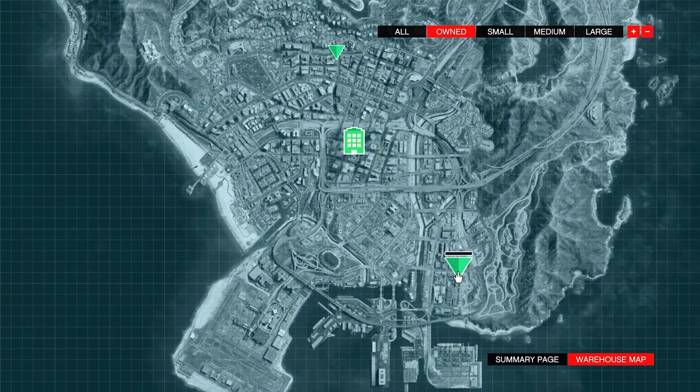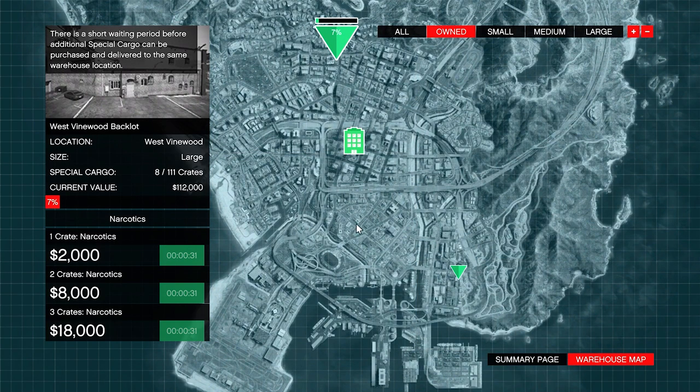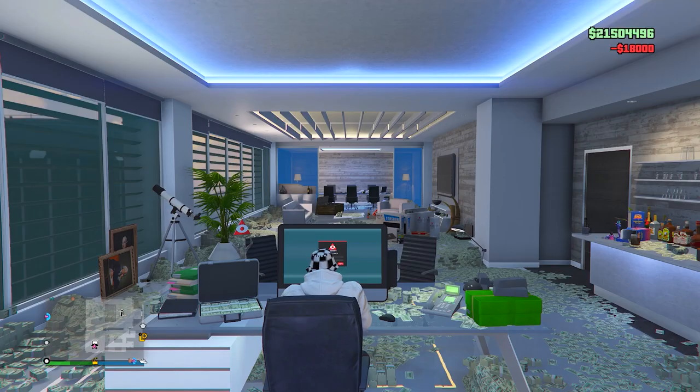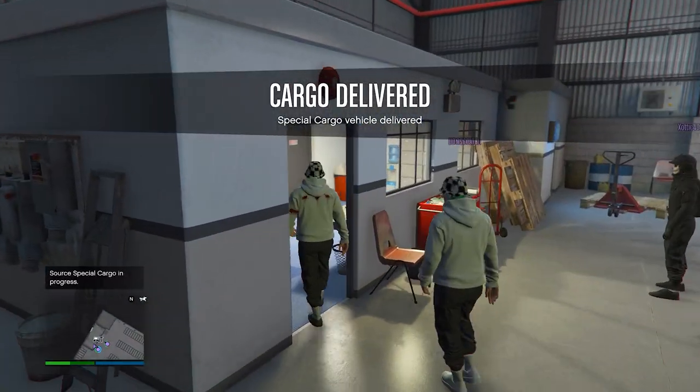When you've delivered cargo and plan on getting more, you may notice a cooldown on your warehouse. There are two ways to solve this: the first is simply waiting for the cooldown to finish, which is time-consuming. The second way is to buy a second warehouse, which allows you to avoid waiting on the cooldown for one warehouse.